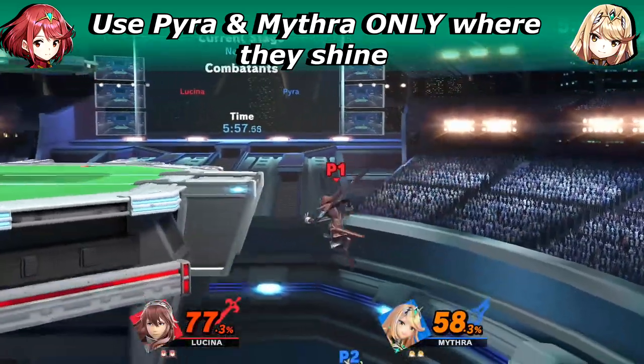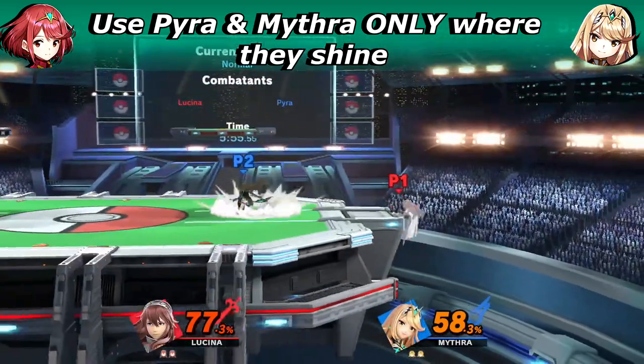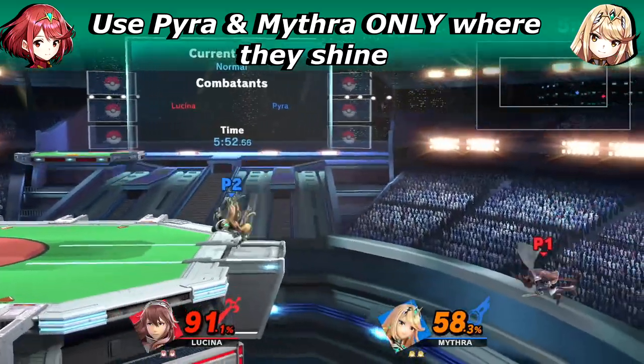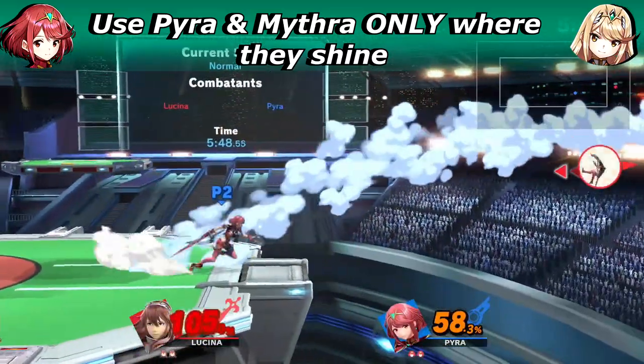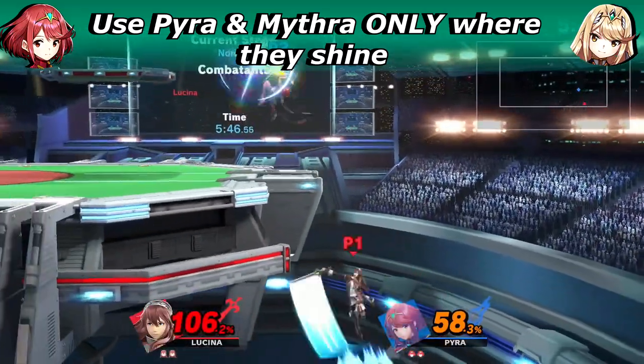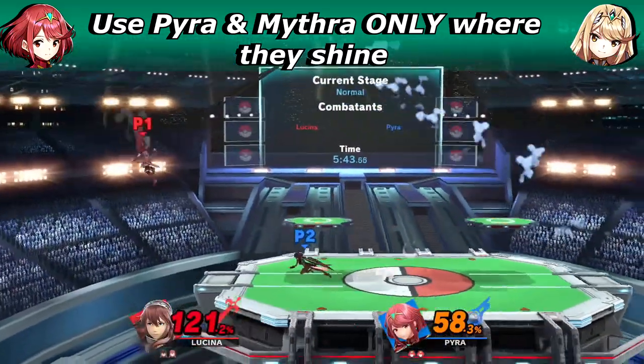The goal, in simple terms, is to play Mythra until you win neutral, then pressure with Pyra until their stock is gone. If it doesn't work out, switch back to Mythra and repeat the process. I have oversimplified things a lot here, but that is essentially what it boils down to.